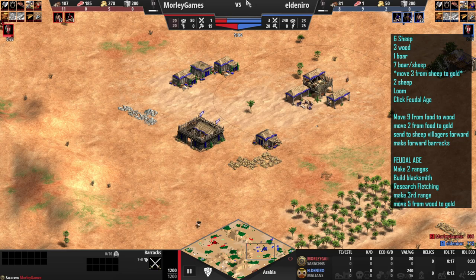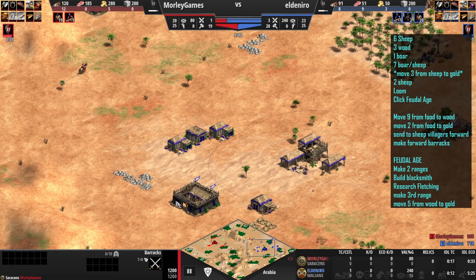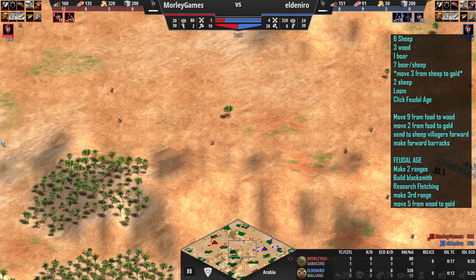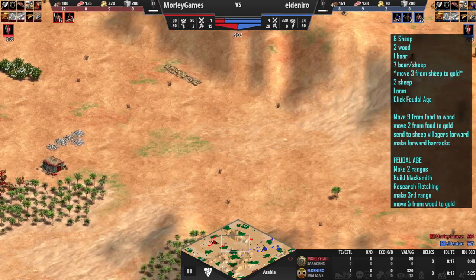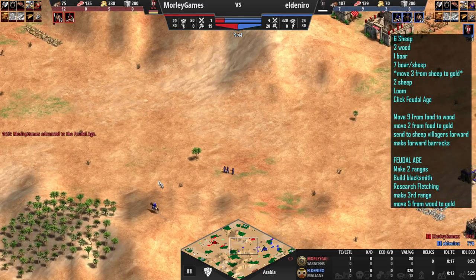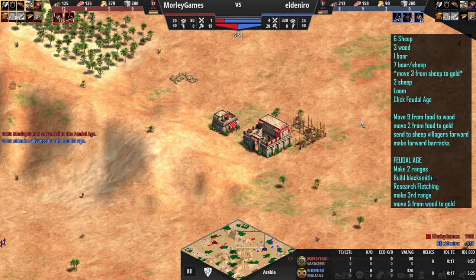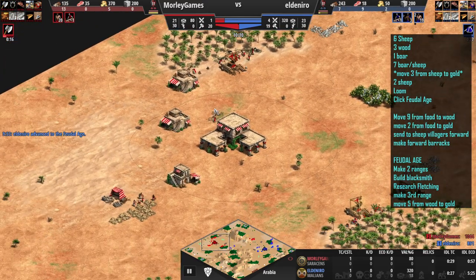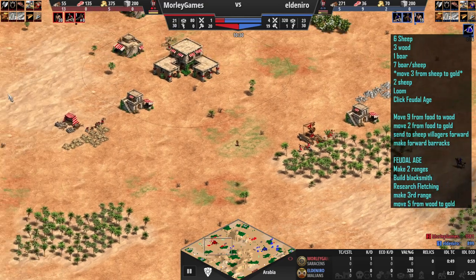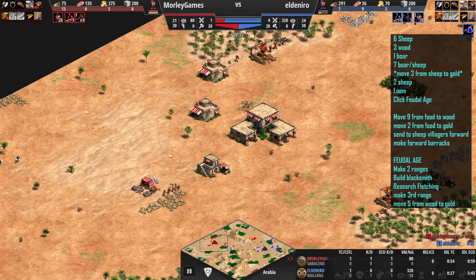He's got a hell of a lot of idle economy — over five and a half minutes. Must have had a villager standing around not really doing anything. As you can see, he's going forward with a men-at-arms rush, and my base is totally unprotected. But that is the nature of the Tati rush. We're in feudal age now, so we're going to get the first range down, then the second range — essentially two ranges. The blacksmith will research fletching, then we get another blacksmith range. We would move five from wood over to gold once we've got that third range up, but that doesn't quite happen because of this men-at-arms rush.